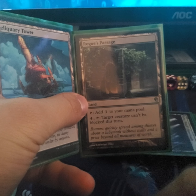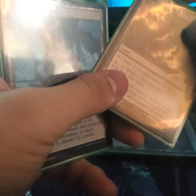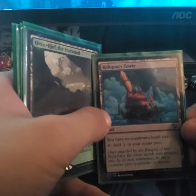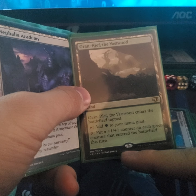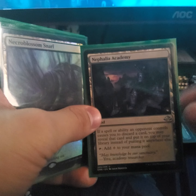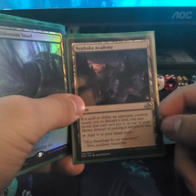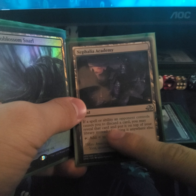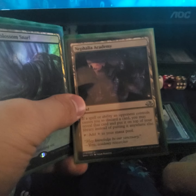Rogue's Passage — tap four lands to make a target creature unblockable. Reliquary Tower — you have no maximum hand size, tap for one colorless mana. Overgrown Farmland — comes into play tapped; tap for forest mana and puts a +1/+1 counter on each green creature that enters the battlefield — a good way to make sure all elves have a counter on it. Nimblefin Academy — if a spell or ability an opponent controls causes you to discard a card, you may reveal that card and put it on top of your library instead.